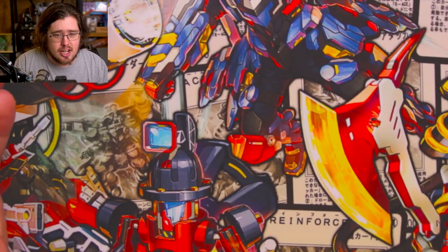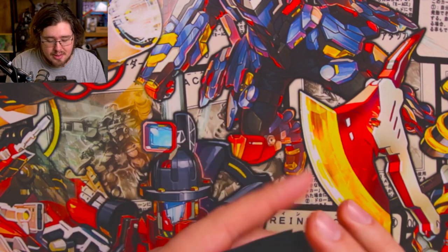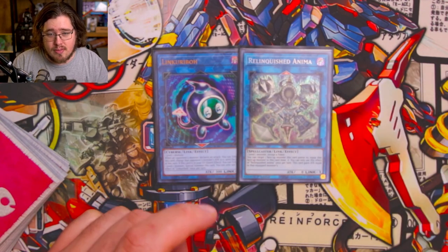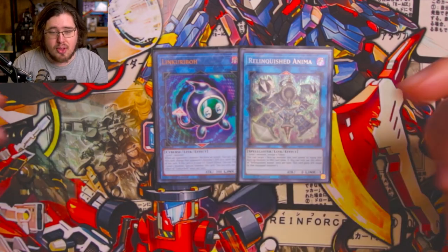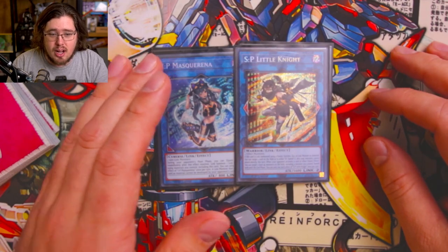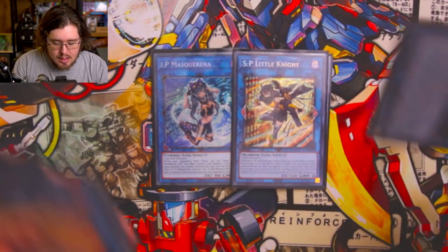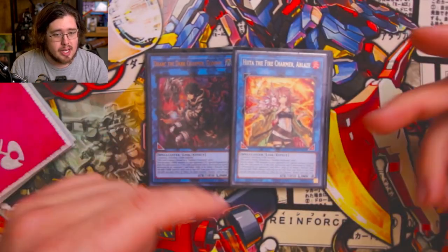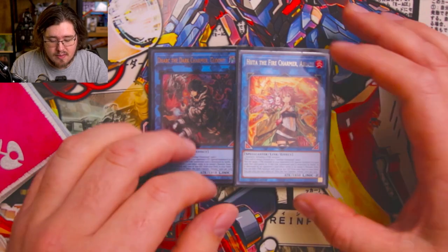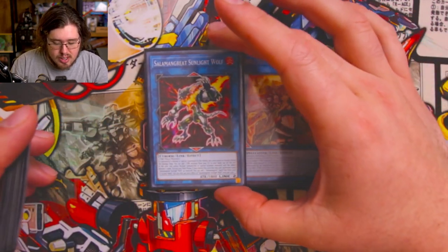For the extra deck — this will change quite a bit post-Phantom Nightmare with Populace, Promethean Princess, and Bonfire. We have Link Ribo and Relinquished Anima for our link ones — Link Ribo for going first, Relinquished Anima for going second to steal your opponent's monsters. Both are Dark monsters, which is very relevant. We're playing one IP Masquerena and one SP Little Knight. If you can't afford Little Knight, there are budget options, but it's so strong you have to play it. We're also playing one Dark the Dark Charmer Gloomy and one Heat of the Fire Charmer Ablaze — Dark and Fire are going to be the two most common attributes this format.